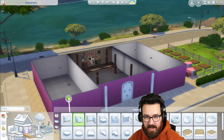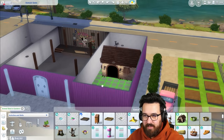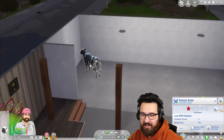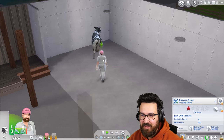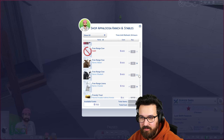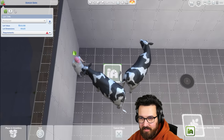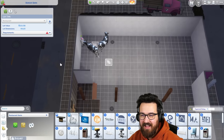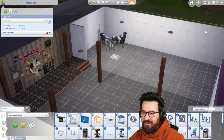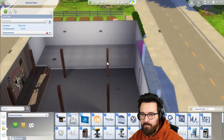Before we do anything else, I want a cow in here maybe. I should get the custom content that removes the big shed so we can just have a cow roaming. I just downloaded the mod where we can have free-range cows. They'll hang out in here and we can build a little inside stable. I just went back inside because I didn't want it to be all rainy and miserable — but that's good.